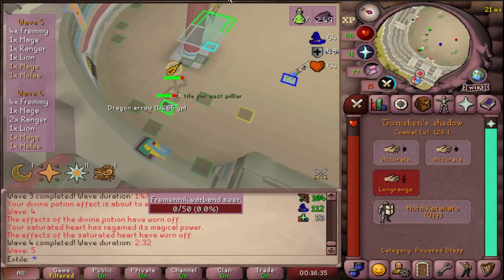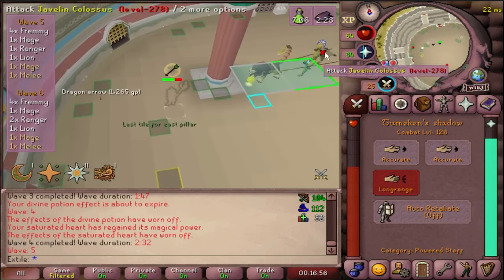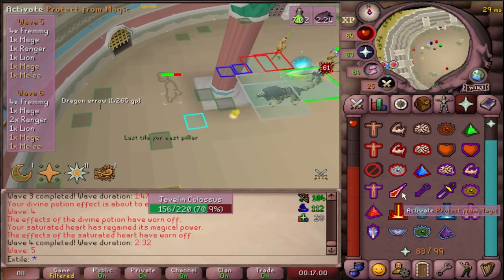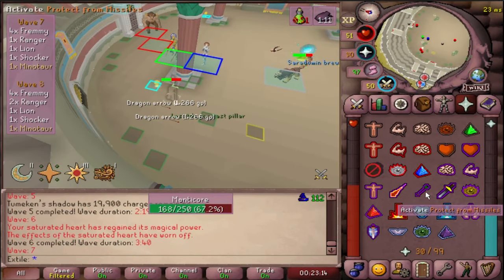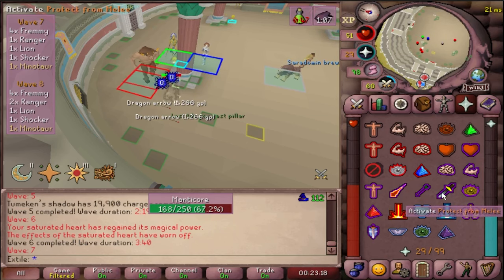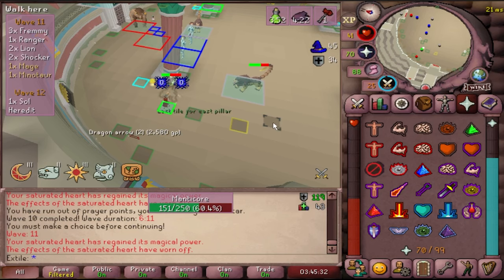At a certain time threshold, if your wave is not completed, there will be reinforcements — in the form of a jaguar guy who declaws you with a max of over 100 damage, or a minotaur who can punch you for big damage and will fully heal any mobs around him that he can see. These two are also accompanied by a serpentine mage in some of the waves.